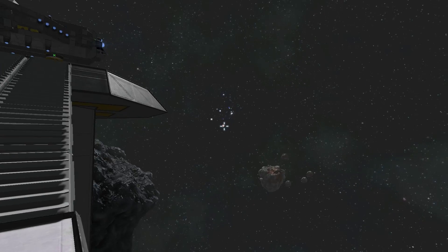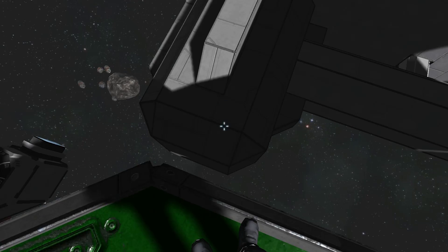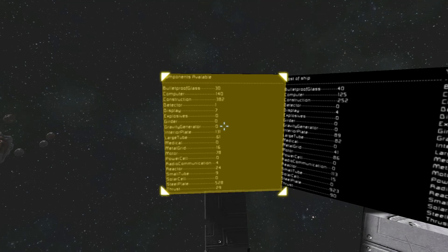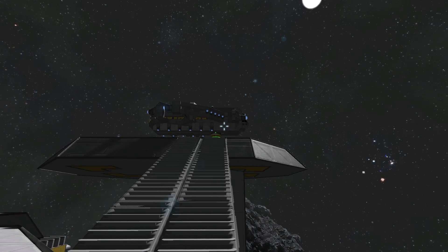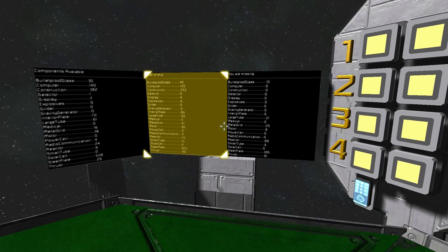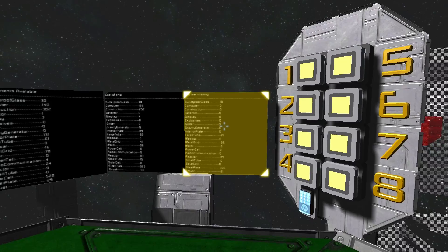When you walk up to the purchasing platform, a program takes a look at the components that are available in any cargo containers that are attached to the station or part of the station. There are a few large containers down there so you can store some items for future use. This first screen here will tell you your available components, and it won't look at any components inside welders or conveyor connectors or anything like that, just cargo containers. So keep that in mind. The cost of the currently selected ship is right here, and the difference between the available components and the cost of the ship are right here. So if any of these numbers are not zero, you know that you don't have enough components to finish your ship.